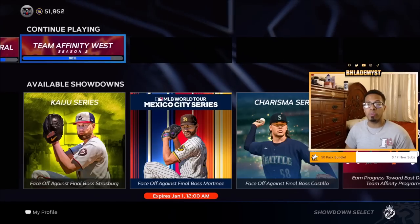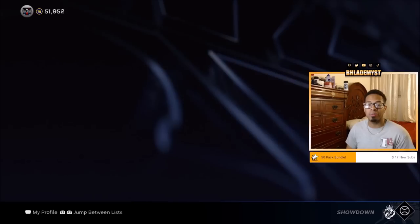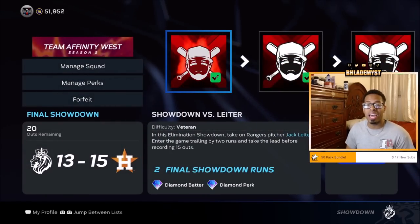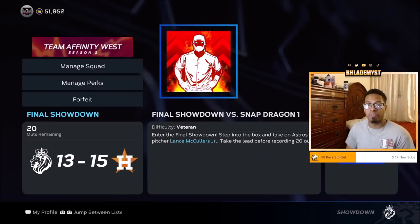Last but not least, inside of Team Affinity West, we discovered that they did not have any left-handed pitchers. So when it comes to Team Affinity West, just go ahead and stack your lineup, especially in the initial draft, with power versus right-handers and lefties if you want, and it makes it a whole lot easier for you.